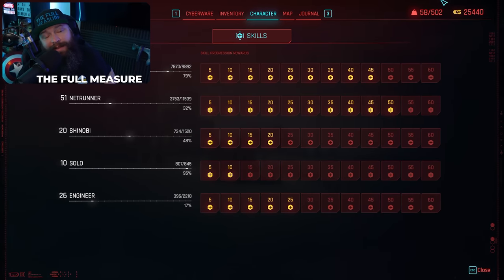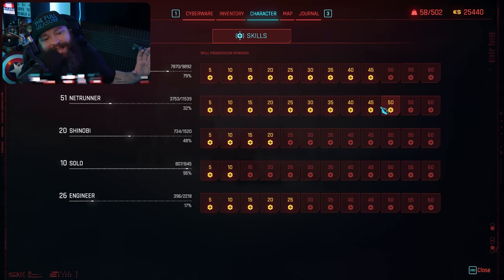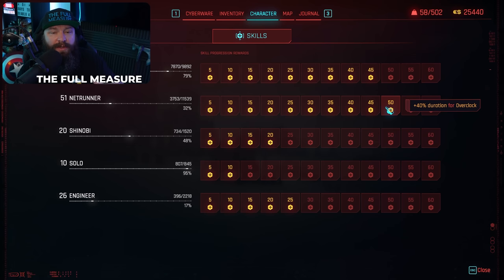Next up is Netrunner, which is the hacking option. If you want to play using quick hacks — essentially killing enemies with the game's version of magic — this is the tree for you. Many benefits inside this tree give you better RAM recovery and better ways to use smart weapons. Deeper into the tree, it benefits Overclock, one of the new refined features in the game, which lets you use your own health to fuel casting hacks on enemies.